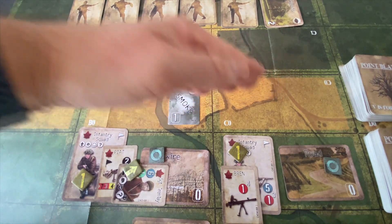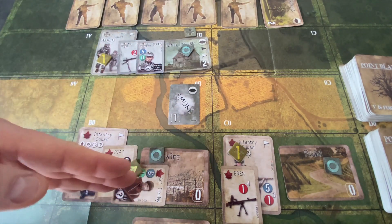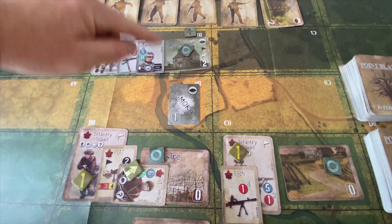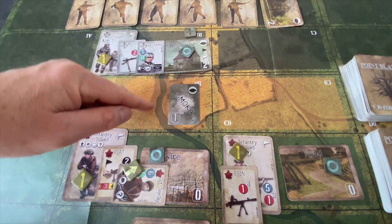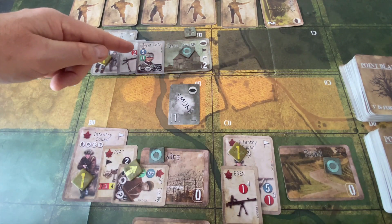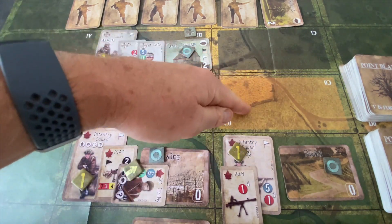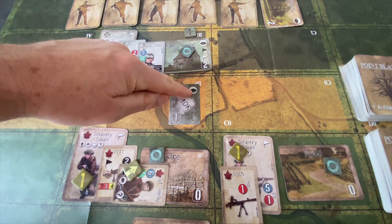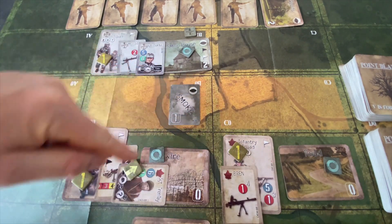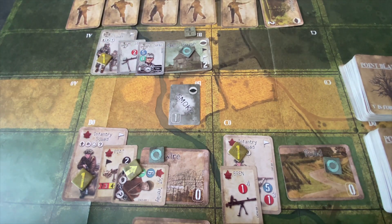This gold band divides the battlefield — the top half is the German half and the bottom half is the Canadian half. When units are on both sides of this gold band and in different columns, you trace line-of-sight: it has to clear the gold band that each side is in. For the Canadians trying to spot the farmhouse, there's nothing blocking line-of-sight on their side. However, for Sergeant Dulles, the line-of-sight to this infantry squad is blocked, so Sergeant Dulles really can't fire at anything.